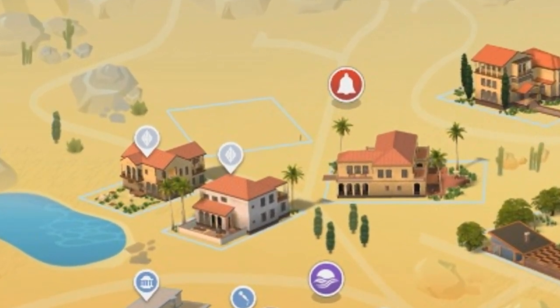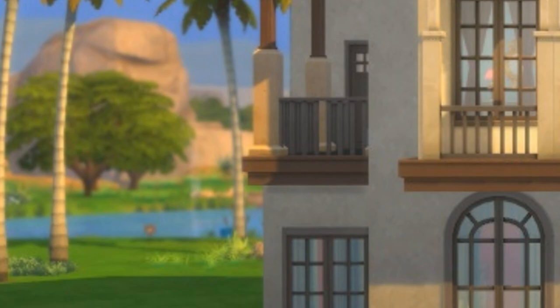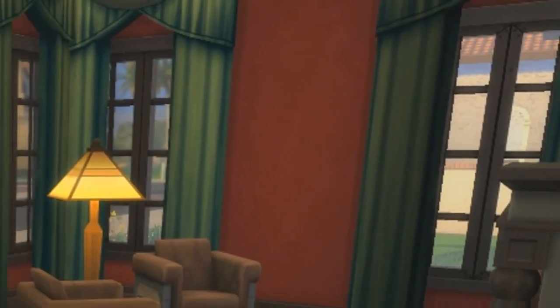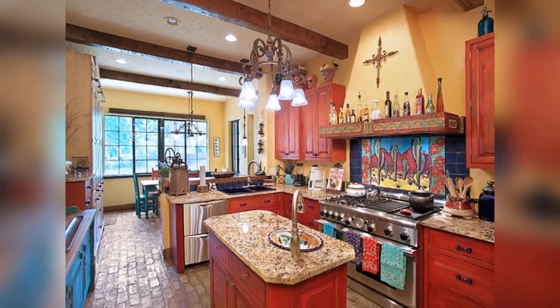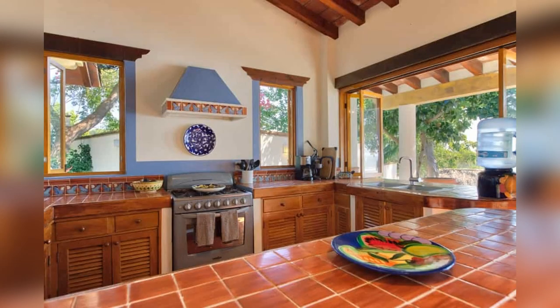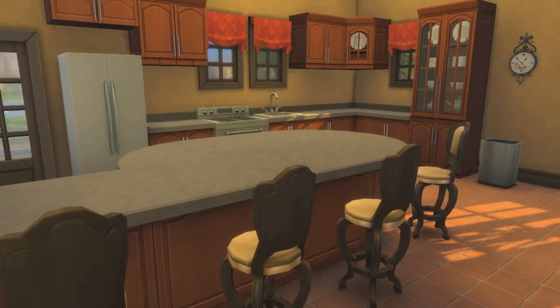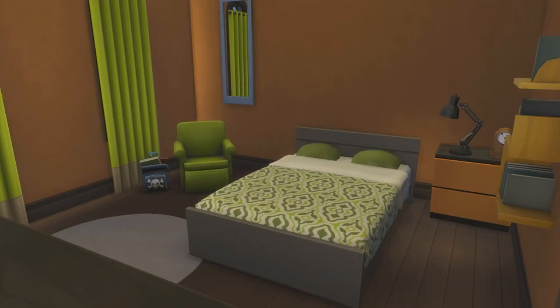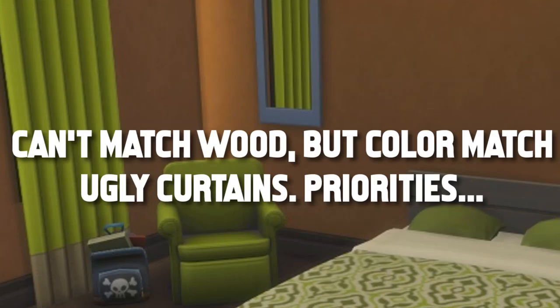Moving on to the more expensive homes. Granada Place — my, you have a pretty overlook. Too bad your balcony is looking at your neighbor's house. The Christmas motif continues. I think they are trying to be southwestern here, but you don't see a lot of red and green in southwestern decor. Finally, a reasonably sized kitchen, although I'm not really sure what is going on with that island. Another orange and green room — why? Were we clamoring for another one?